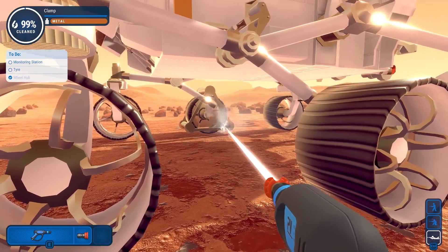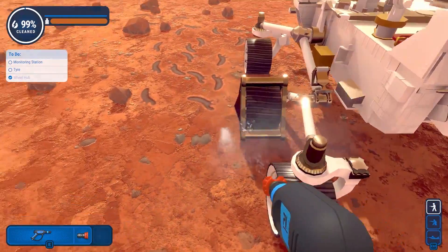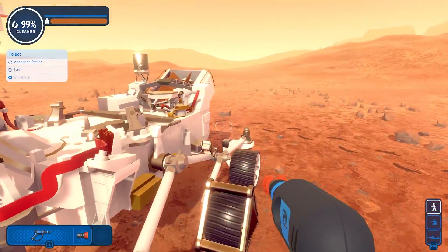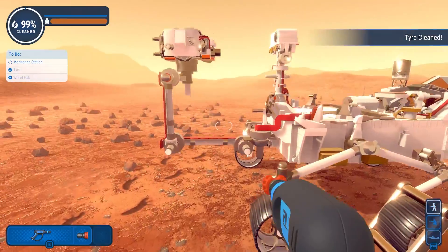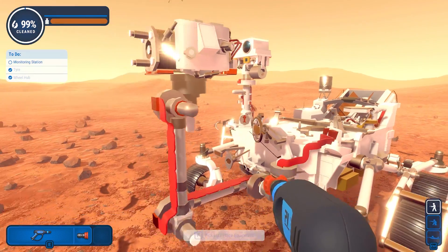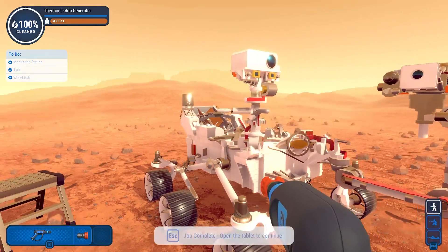Now just the tire itself. A little bit left — where is it? The top? Bottom? Bottom that I can't reach. There we go. Now what's the monitoring station look like? Body mounted sensor — so it's this thing, one of these little red dudes right here.